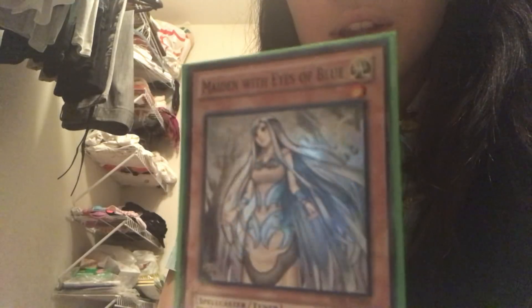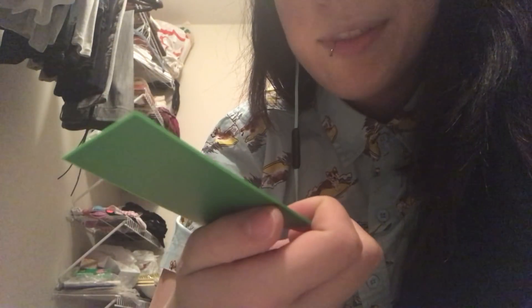Then we have Maiden with Eyes of Blue. When this card is targeted for attack, you can negate the attack, change the battle position of this card, and special summon one Blue Eyes White Dragon from your hand, deck, or graveyard. Also, during either player's turn, when a card or effect is activated that targets this face-up card, you can special summon one Blue Eyes White Dragon from your hand, deck, or graveyard. You can only use one Maiden with Eyes of Blue effect per turn, and only once that turn.